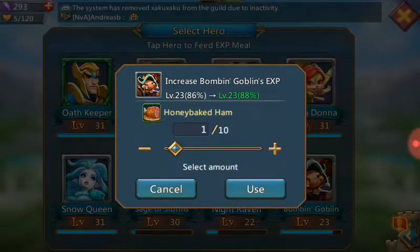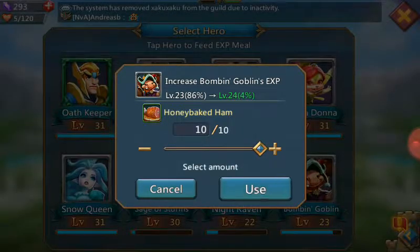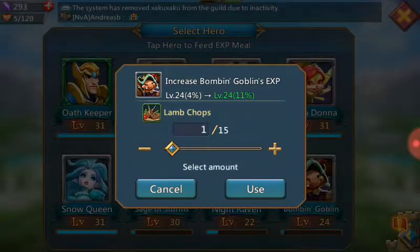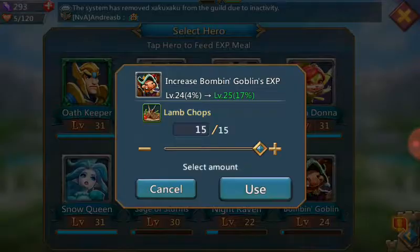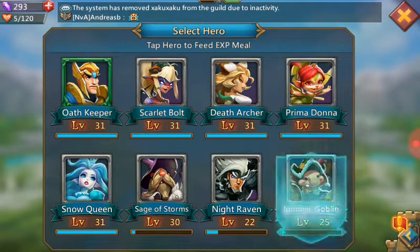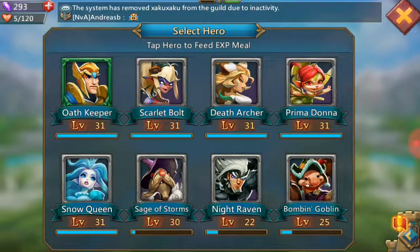I'm trying to level up my Bombing Goblin — I use most of my food on him. There you go, he leveled up. Let me use some lamb chops. I'm really trying to get him up as high as possible, trying to get all my heroes over level 30. There he goes.